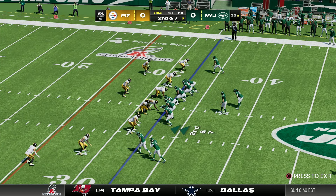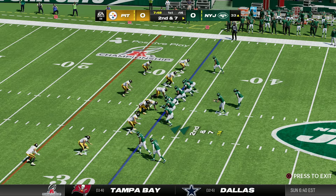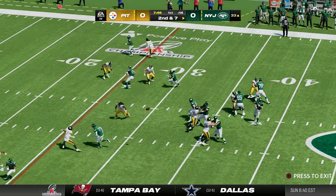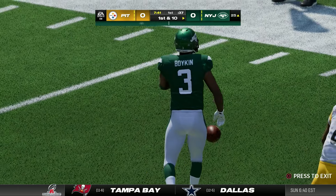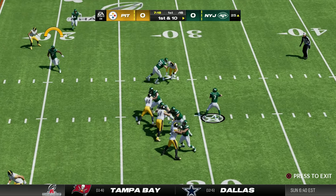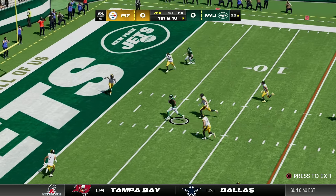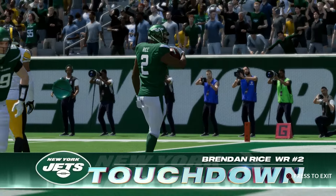Alvin Kamara checks in and gets a three yard gain, making it second and seven at the 33. Kamara still in the game — a quick throw to the outside is caught for a first down by Kyle Boykin, our rookie receiver. We come out in a five-wide set, McDonald all alone in the backfield, looks to pass going over the middle, finds Brendan Rice — and he's going to get into the end zone. Touchdown Jets! We will strike first today.